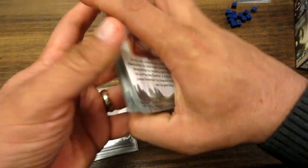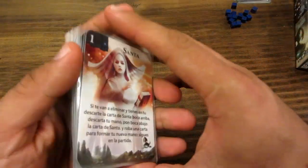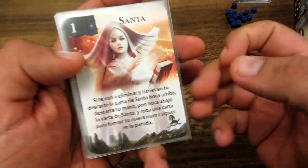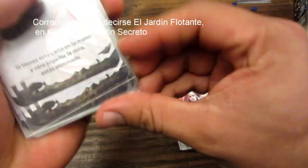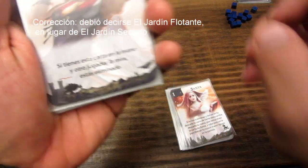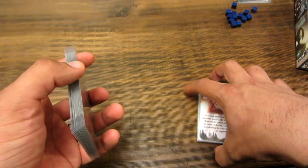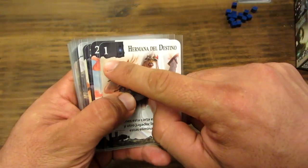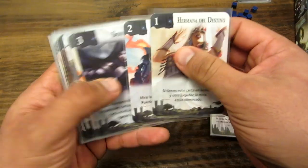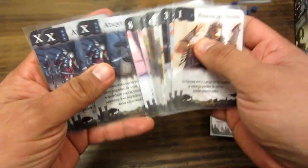Finalmente vienen dos mazos, cada uno de 16 cartas, por eso son 32 cartas en total. Cada uno de los mazos representa las diferentes crónicas: uno es La Nave y otro es El Jardín Secreto. Este símbolo que aparece abajo es La Nave, y las cartas que tienen este otro símbolo son El Jardín Secreto. Ambos mazos son similares pero con diferentes efectos en los textos de las cartas, aunque la lógica es la misma. Las cartas están numeradas del 1 al 8, y con unas cartas que tienen la X.